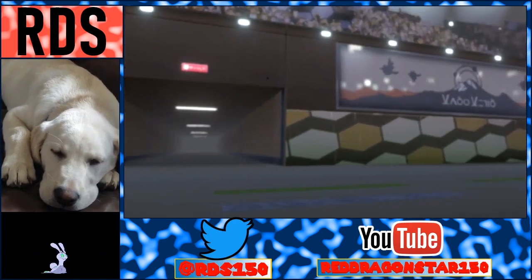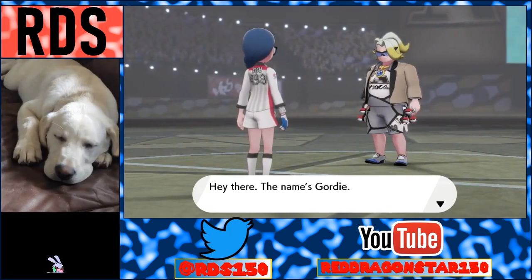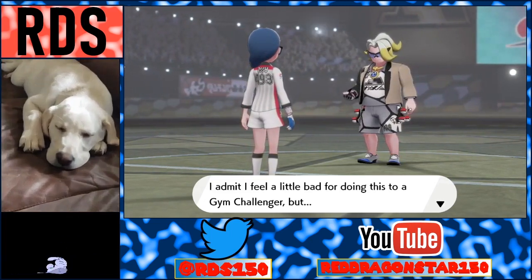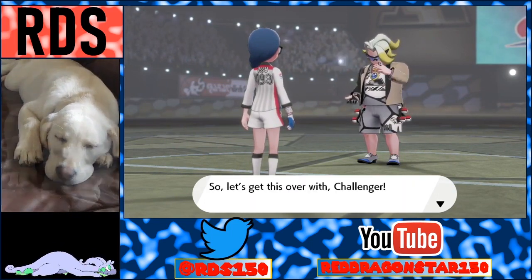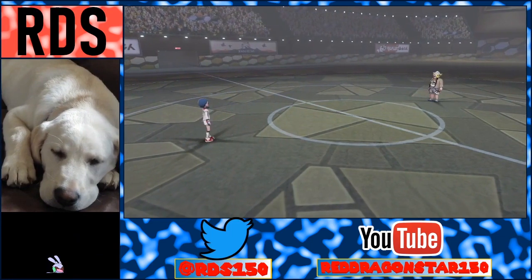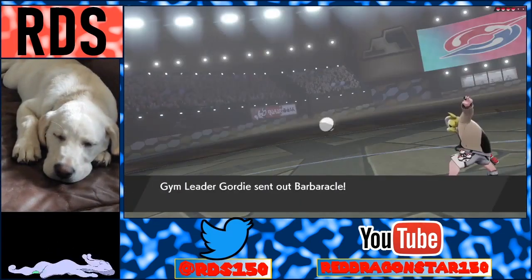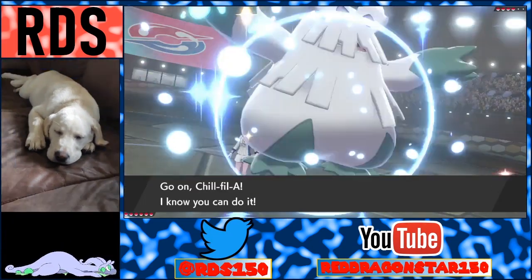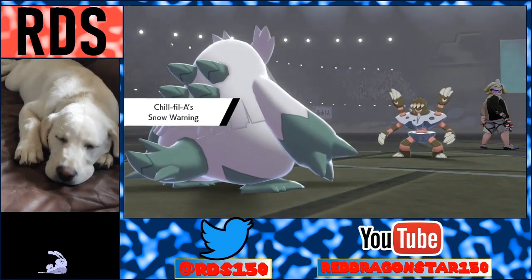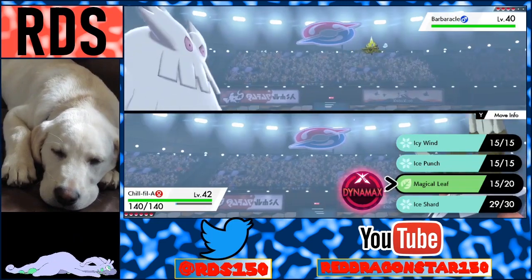I would expect you to be an Electric leader going by your hair, but I guess you're wearing a rock on your jersey and it is kind of a rocky pattern. Gym Leader Gordy — Barbaracle. A Rock-Water type, you say? How interesting. Magical Leaf, and I got to move first — heck yeah!